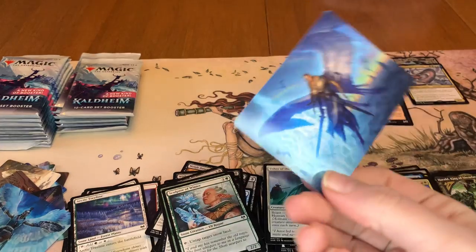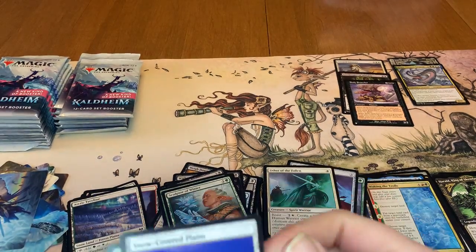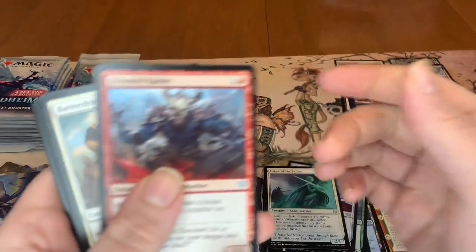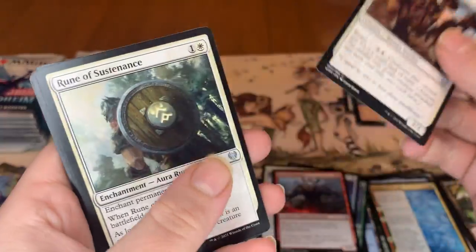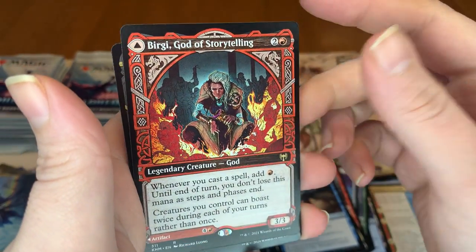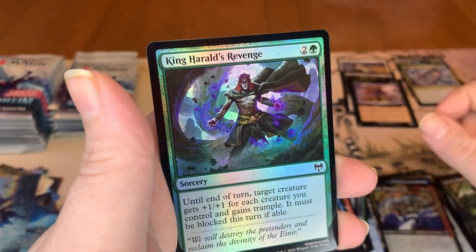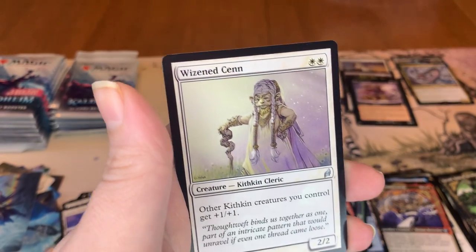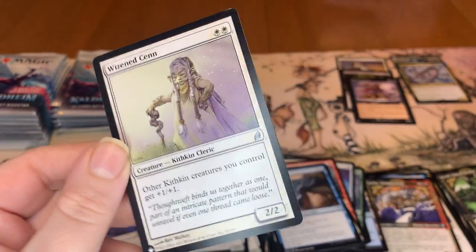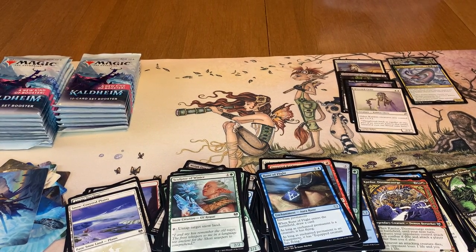Our art card is Righteous Valkyrie. Our land, commons, uncommons. Got another Rune of Sustenance, Rune of Flight. And we have Birgi, God of Storytelling in the Showcase Frame. Kardur Doomscourge in the Showcase Frame. And King Narfi's Revenge in the Foil. And we have a Wizened Snitches — it's a Kithkin Cleric from the list. Good cards. I'm going to put it up there with the other list cards. Right now we are up to four list cards.